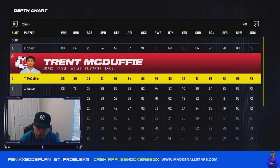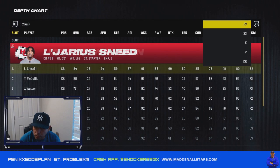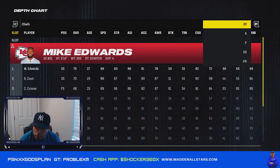Cornerbacks: Neve, McDuffie, Watson, Williams, and Jones. Free safety: Watson. Strong safety: Edwards.